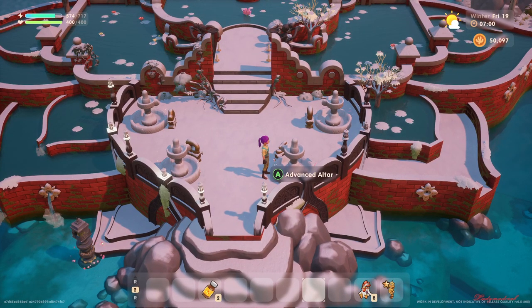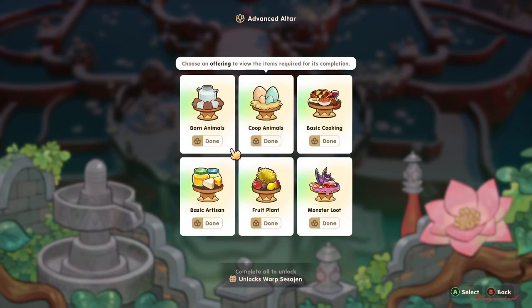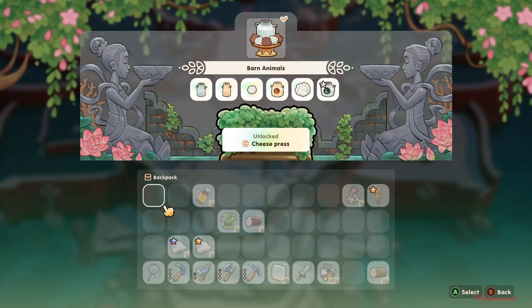Hello everyone, welcome back to Coral Island. We are here in the lake temple advanced altar. To get the cheese press, you come here and finish the barn animals offering — once you offer all of these items here, you get the reward of the cheese press.